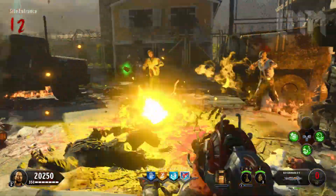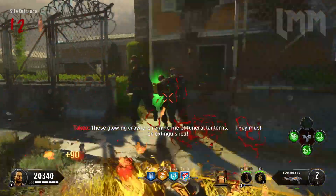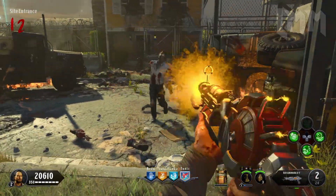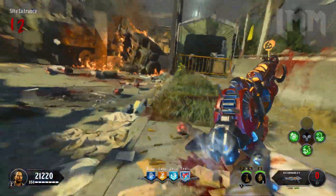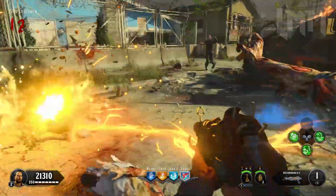Ladies and gentlemen, what is going on? Welcome back to a brand new video. I'm going to keep this one short and sweet in terms of the intro. Do me a big favour and hit that red subscribe button and of course turn on notifications. I have a lot of tutorials coming on Alpha Omega. This one is how to build or how to get the orange ray gun. Hope you all enjoy this video and without further ado, let's get right on into it.